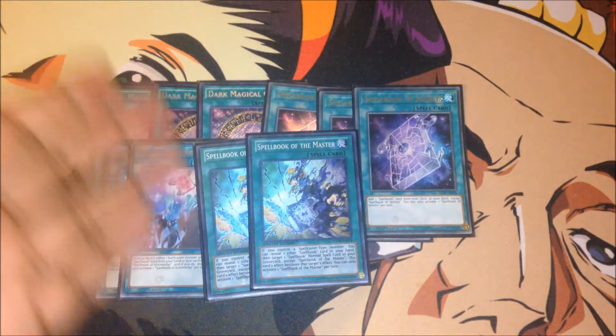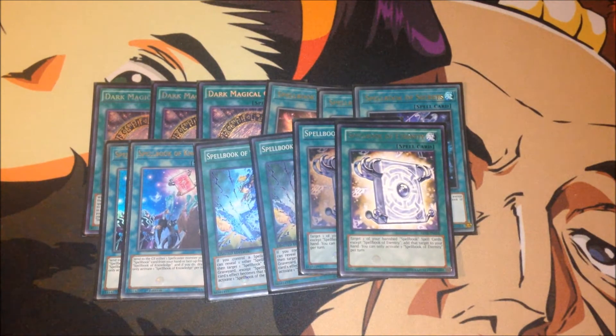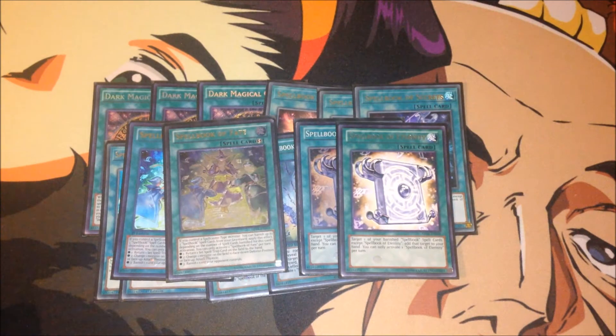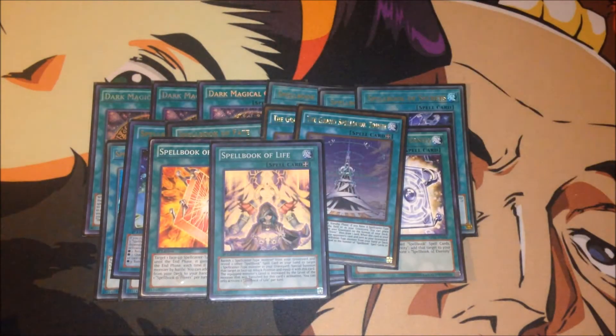Triple Spellbook Secrets searches a Spellbook card. Double Knowledge for draw power. Double Masters to copy a Spellbook spell card and apply the effects again. Double Eternity to grab back banished Spellbook spell cards. Double Fate to banish pesky cards that you can't get rid of. Double Towers to recycle and draw cards. One Power to buff and search if the Spellcaster destroys a monster by battle. And of course, one Spellbook of Life — that rounds up my Spellbook spell card lineup.